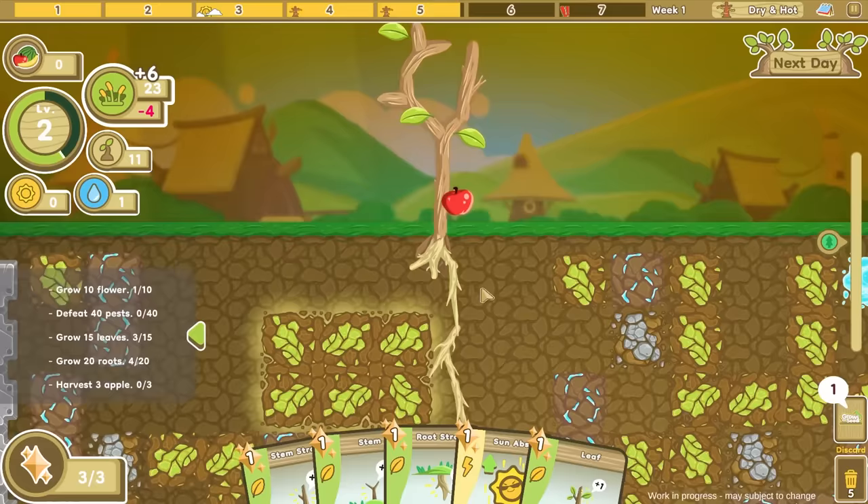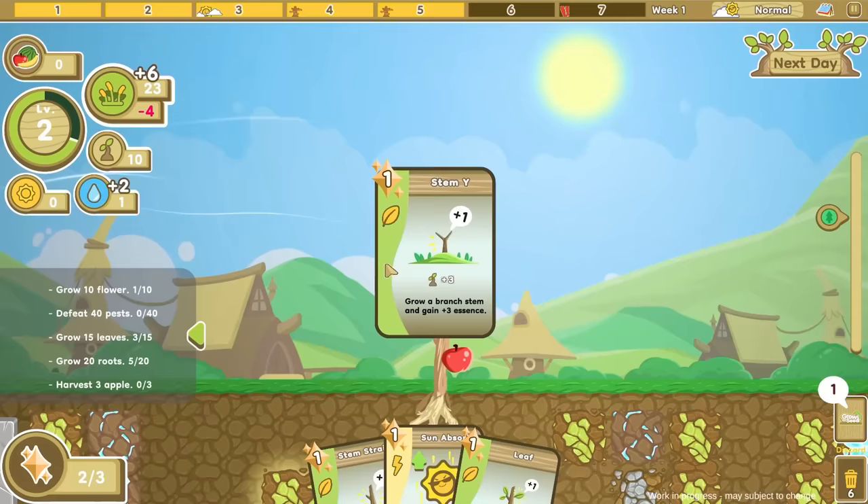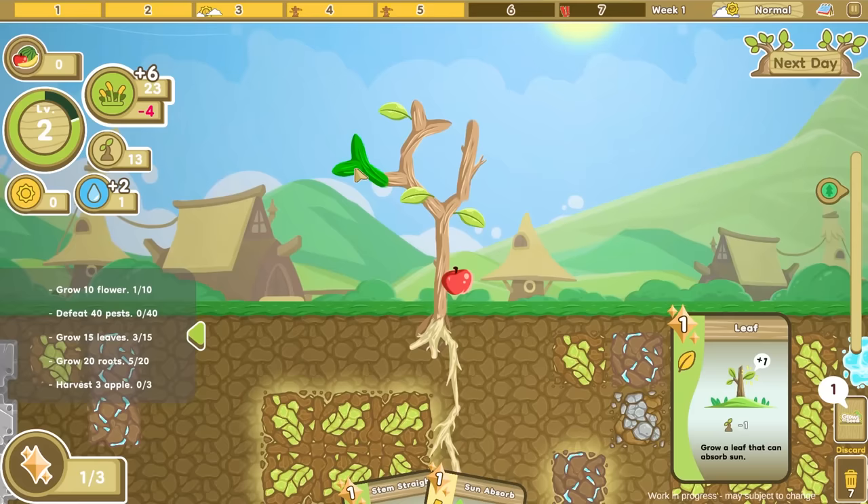We do need some more water. Let's see if we can get another straight root — that should tap into this water source. And we'll add another branch up here. Hey, that tree is actually turning out pretty good. We'll add a leaf to that one as well. It does look pretty sick, but it's still my tree and I still love it.